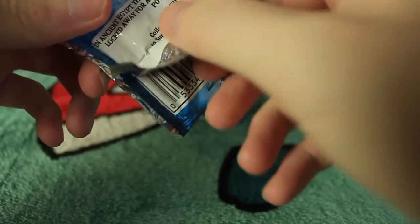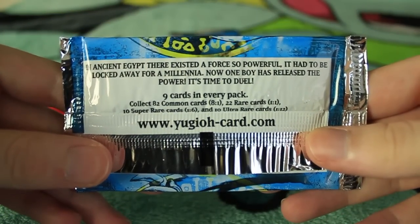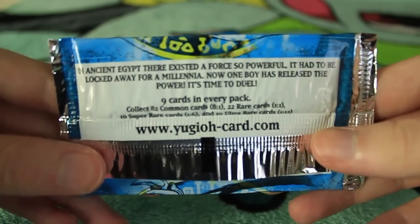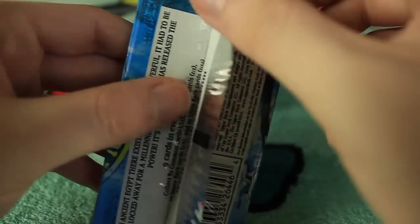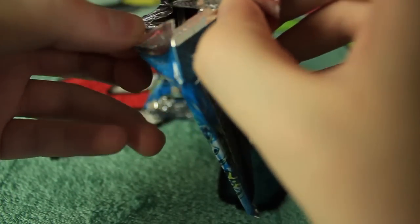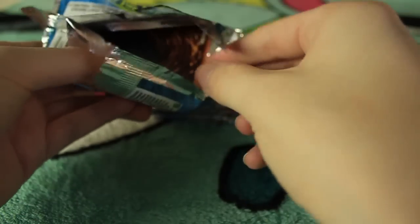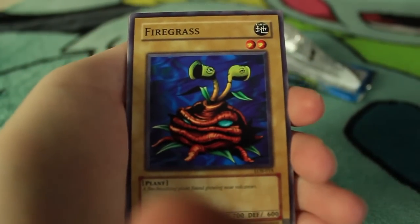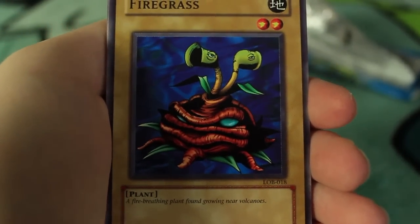The first pack of Yu-Gi-Oh cards opened on this channel! It actually says: 'In ancient Egypt there existed a force so powerful it had to be locked away for a millennia. Now one boy has released the power. It's time to duel!' Oh man! Let's see if we can actually get this guy open. There we go — first Yu-Gi-Oh pack, let's go! These cards are actually quite a bit smaller than the Pokemon cards.